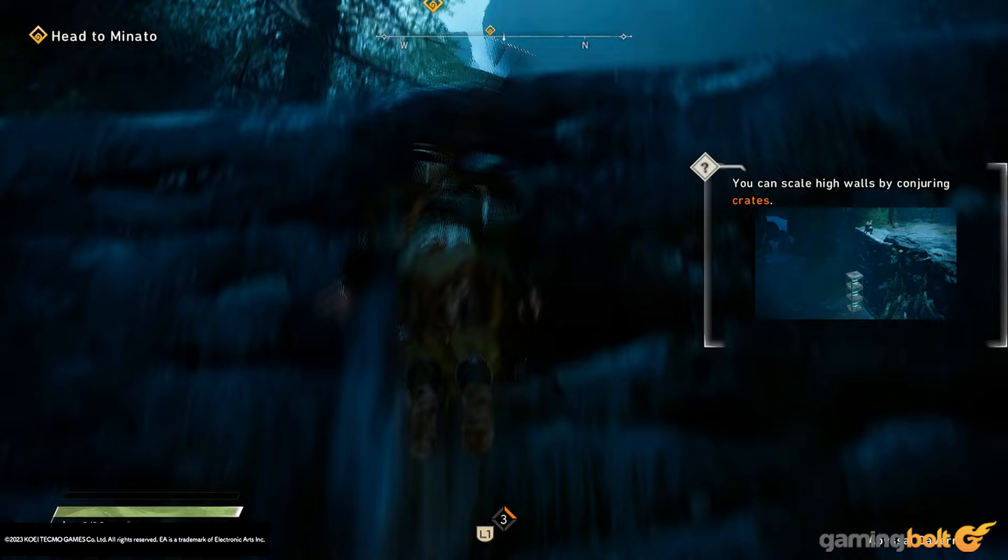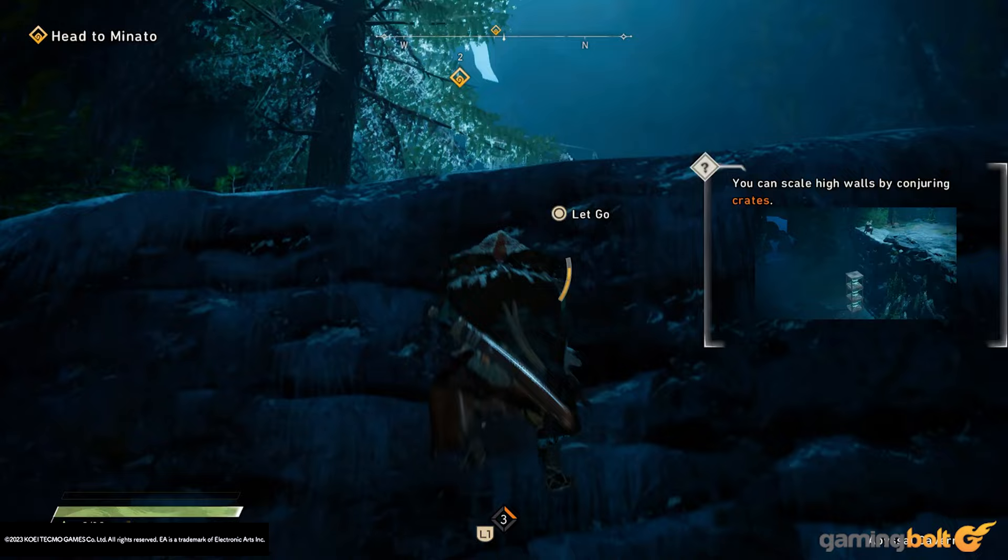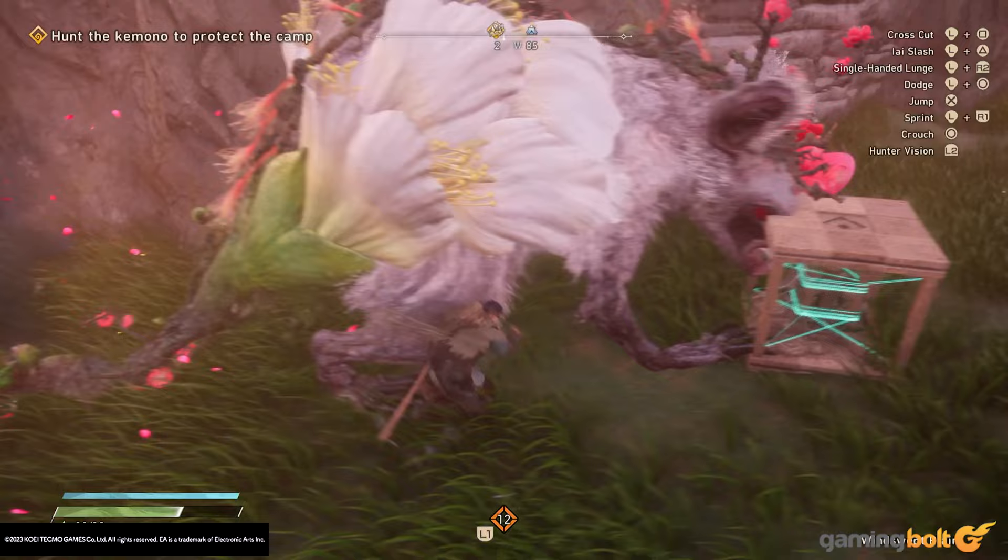For example, blocks let you jump at a higher height than your usual jump, while springs let you dash in a direction, giving you a generous amount of invincibility frames in the process. You can even mix and match, like putting a spring on top of a box to dash at a height.